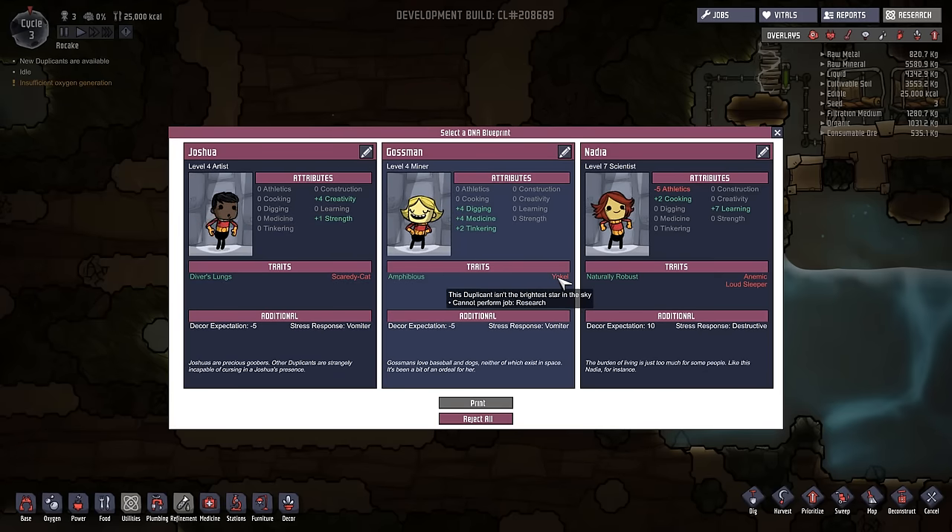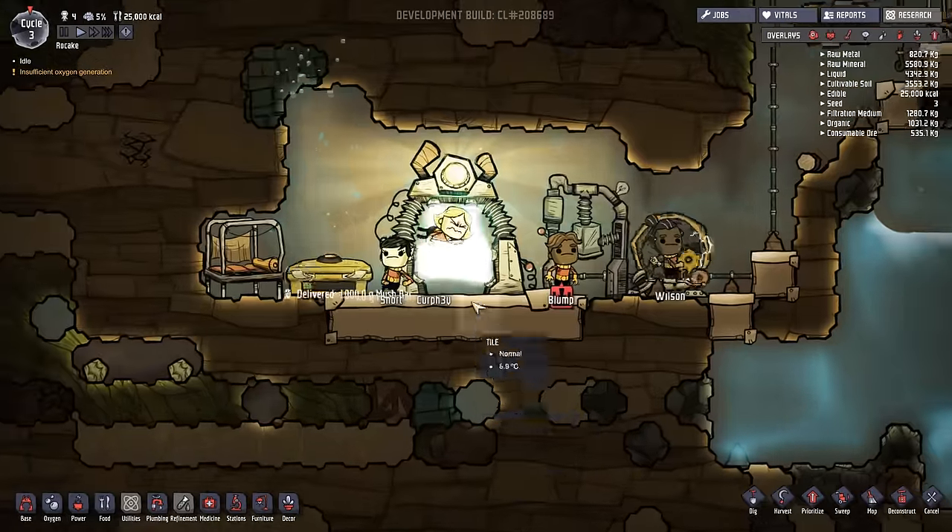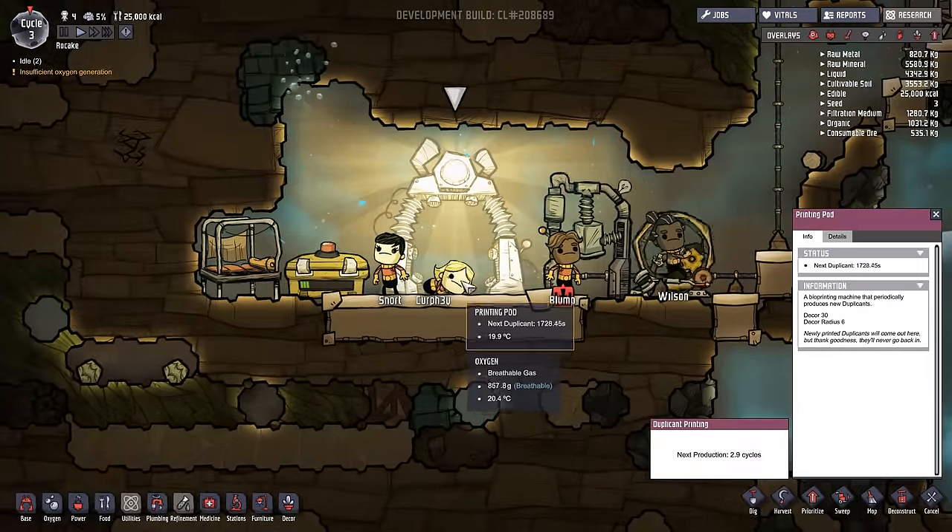The only thing is she is another yokel, but she has digging, medicine, and tinkering, which I need at this colony. So we're going to pick her. Let's rename her. What I'm going to be doing is naming new colony members after you guys — people who comment. It might be random, or it could be a comment that was pretty helpful to me. I picked the person and this person's name is Kerfee. Hopefully you like being a female miner. Let's print — and now we have a new person. Nice.